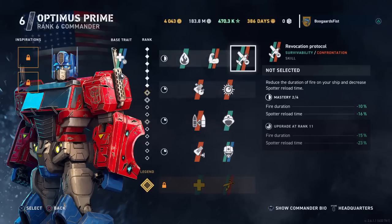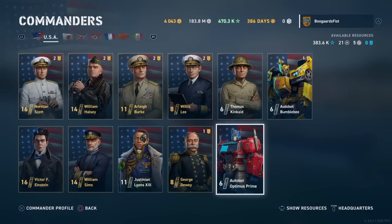Those of you that watch me know I forget to use the spotter pretty much as a rule, but for everyone else who's not mentally deficient like I am, that's probably pretty strong. You can get about seven percent, so we're looking at a 30% reduction on spotter reload time and fire duration 20% again at level 11 legendary. That's actually a pretty strong perk there. So we'll go ahead and select that right off the bat. Pretty interested in those guys.